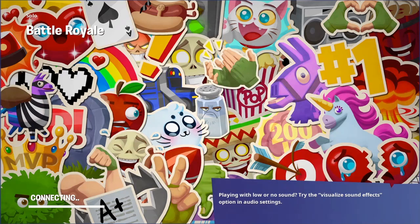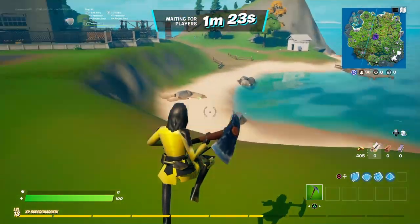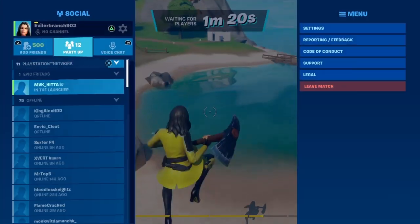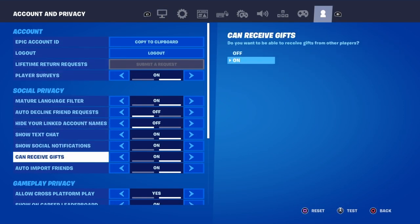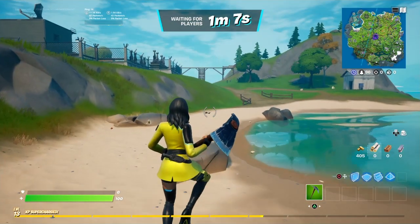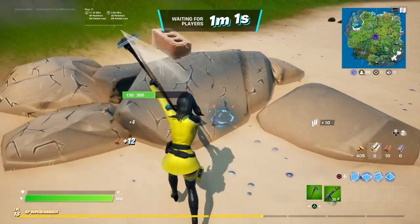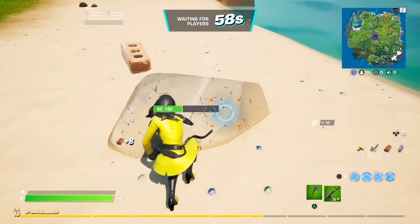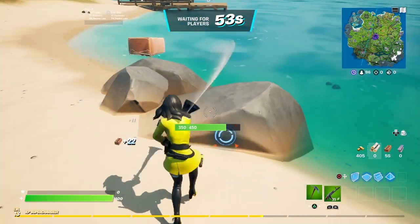Once you load into the game, open up your settings menu and make sure that 'can receive gifts' is turned on. This ensures the reward can be added to your account. Some people have that turned off, so make sure it is turned on — that's super important.